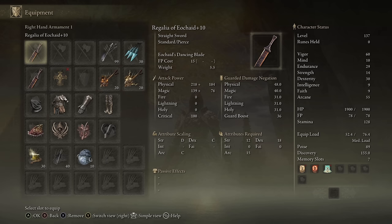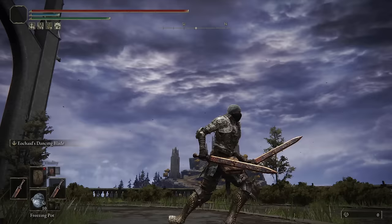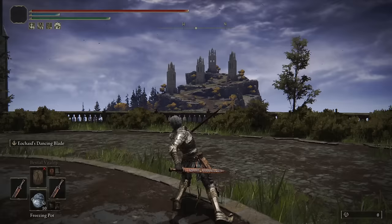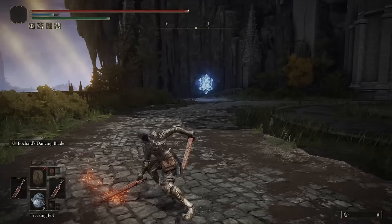I tried more arcane and less dex, more dex and less arcane — honestly, the damage output was always very similar, so I just went with these stats for today. As for the moveset, they're very similar to other straight swords. The one-handed light does horizontal slashes, it does get my preferred heavy thrusting attack followed by the upward slash. The running light and running heavy are also the same as most straight swords. Honestly, the only unique thing about this weapon is the Ash of War.